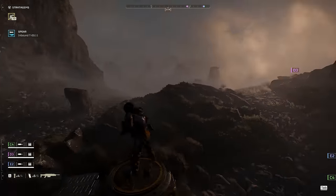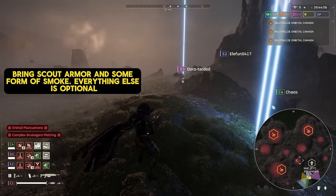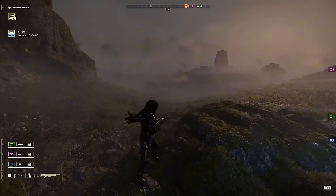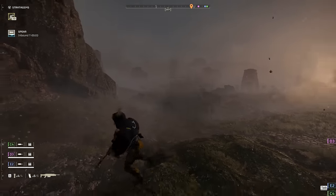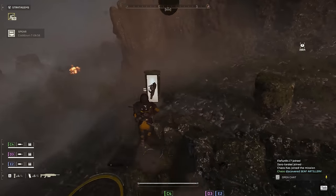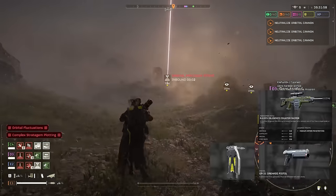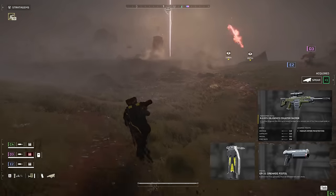For this one, we're going to focus more on what we're doing rather than what weapons we're bringing to the fight, but I still want to walk y'all through the loadout real quick. Because we're going to want to keep a low profile and we'll be splitting off from our team regularly, we want to take weapons and stratagems that add utility rather than focusing too much on what's the most lethal. To that end, we'll be taking the Diligence Counter Sniper, Grenade Pistol, and Stun Grenades.